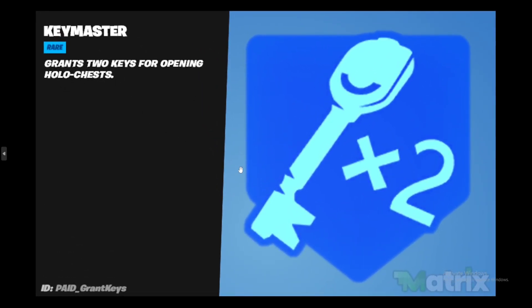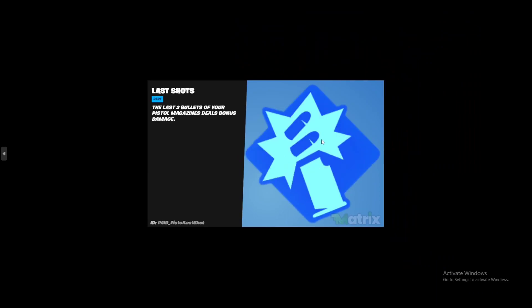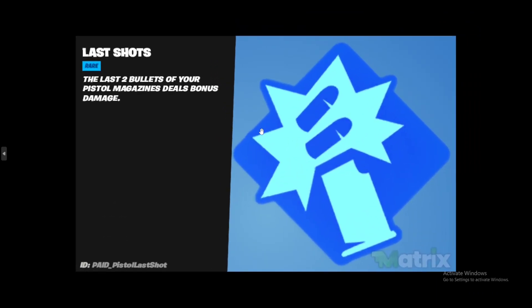The next one is Key Master — basically grabs two keys for opening hollow chests. So instead of going around collecting keys, you start with two keys. With those two keys you can either get two legendary or epic weapons, or you can get an exotic item such as the chili peppers or the Dub shotgun.